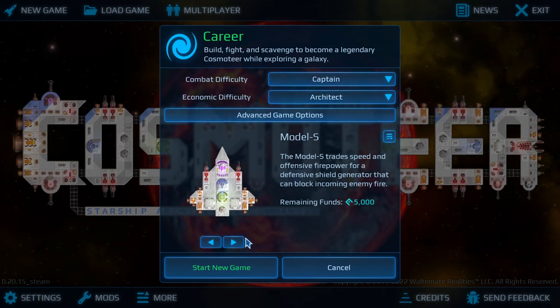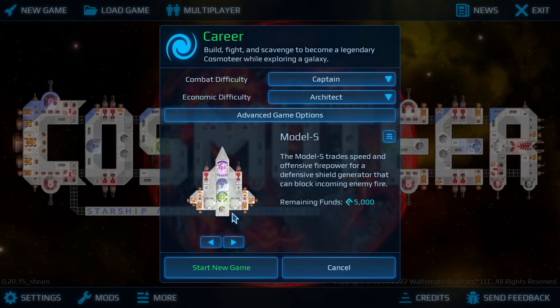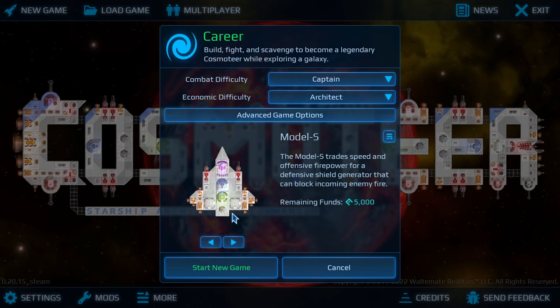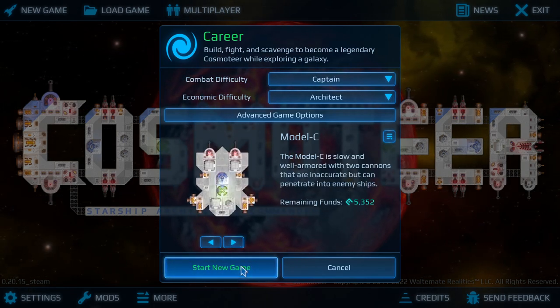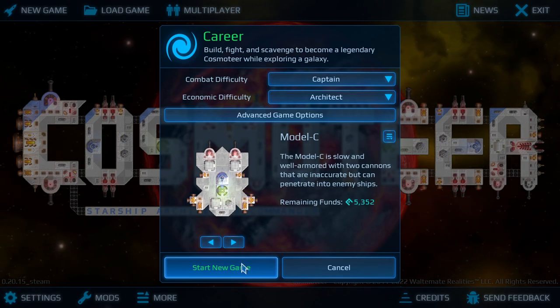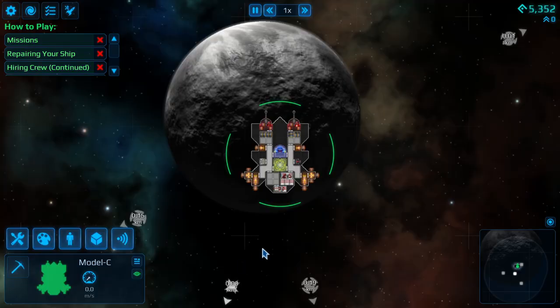We could go with the Model S again — the Model S is really good, lasers are super overpowered — but I have a different dream. I have a dream of building a Dreadnought, a ship of the line, and that starts with the Model C, the rarely forgotten stepchild. We will start with the Model C and let's get into it.